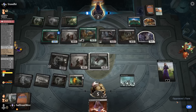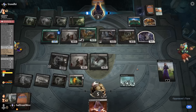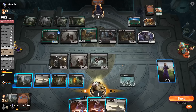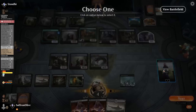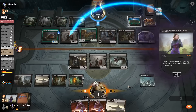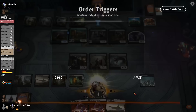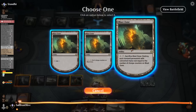Opponent passes, we drop to 4. Gifted Aetherborn, Castle Locthwain. Liliana — kill the Blood Artist. We get the reverse Aristocrat kill essentially — with Massacre Worm the creatures all die, Blood Artists cancel each other out, Massacre Worm hits our opponent, Blood Artist hits our opponent. Sac Blast Zone. Opponent went down the Citadel but we got their life total low enough. Opponent sacks the food, goes to 4, then back down to 1. We attack — they can't block. Liliana's still doing it!